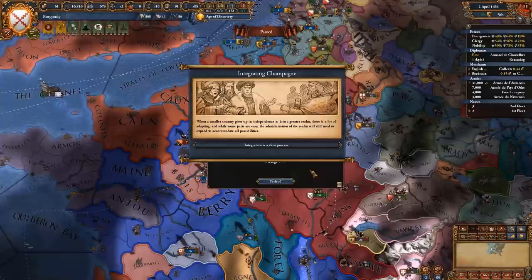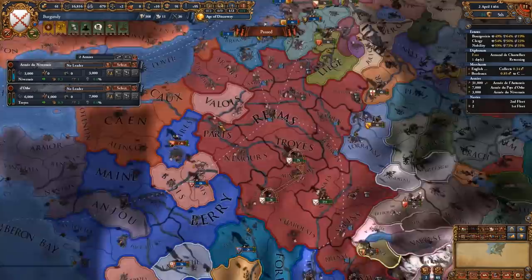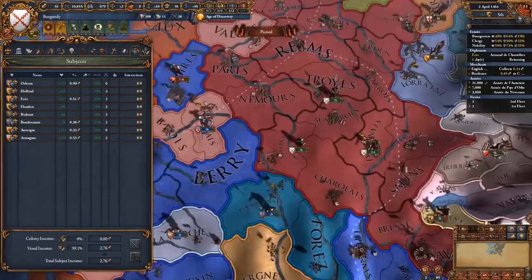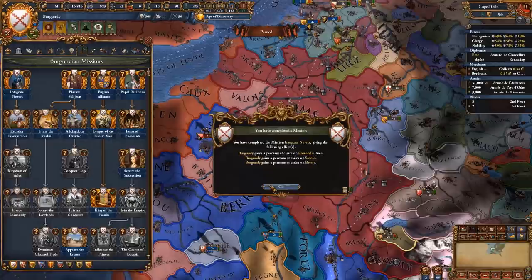We have integrated Nevers and Champagne. With these two nations integrated, the rest of the previously disloyal vassals are now quite loyal. We can also get more claims now since we've integrated Nevers. Charles has not yet passed away — that would have made our life a lot easier — but until he does, we will go to war with the French once more.